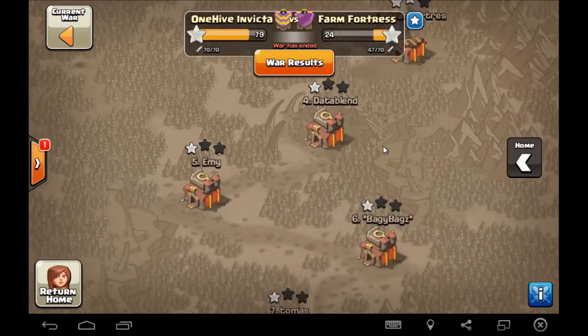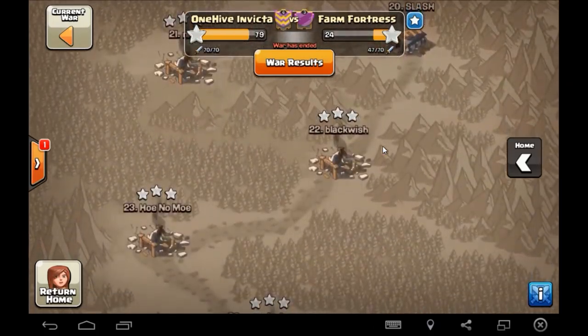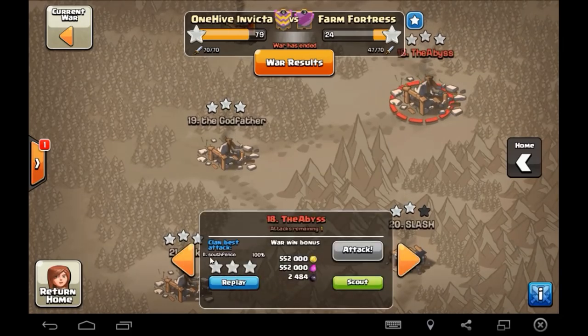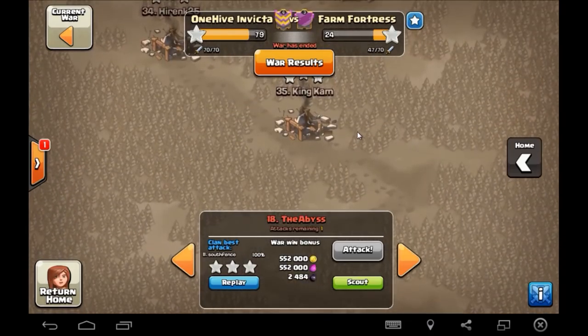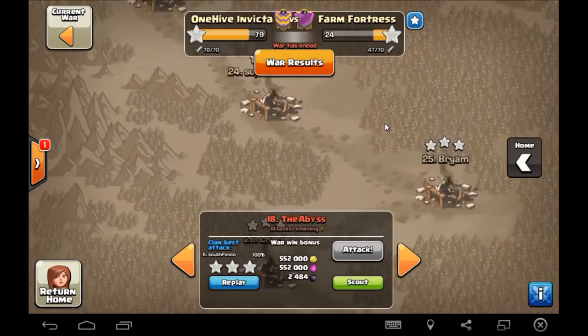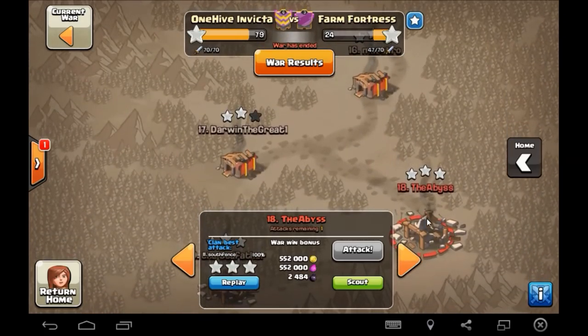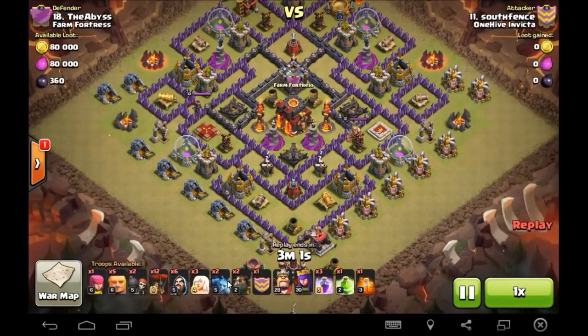Not going to spend a lot of time on this — they had a lot of Town Hall 10s, I think down all the way to 18, and we actually got a Town Hall 9 step up and got a 3-star. I'm just going to do a couple of little videos — almost a bit of theory-craft — on the reason why you don't build a poor base. I'm going to kick this off by showing a Town Hall 9 three-star and a Town Hall 10. South Fence, keep being a beast.